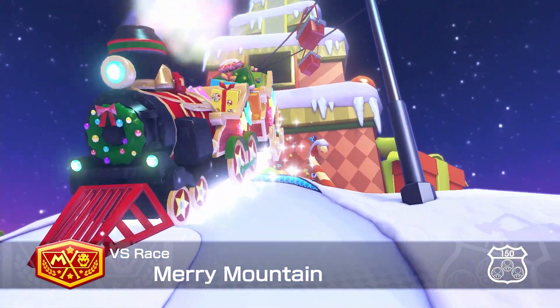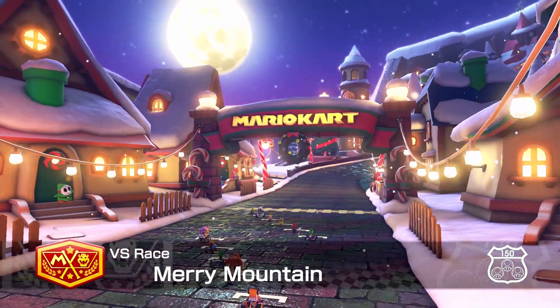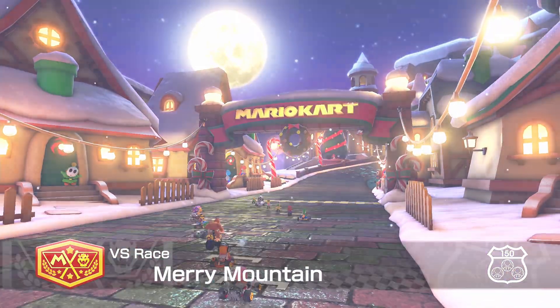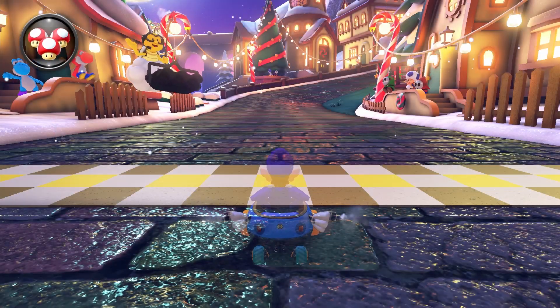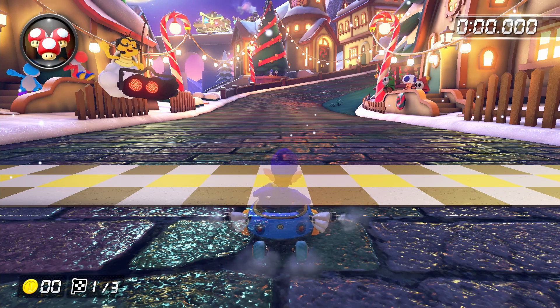Welcome to part 23 of the Basic Training Booster Pass Edition. Today we're going to cover everything you need to know to play Merry Mountain on 150cc. The recommended build for this course is going to be our usual try-hard build of Waluigi, Biddy Buggy, Azure Rollers, and Paper Glider.